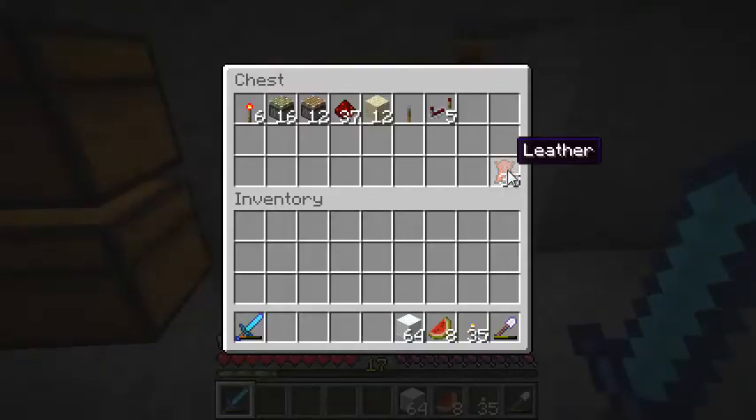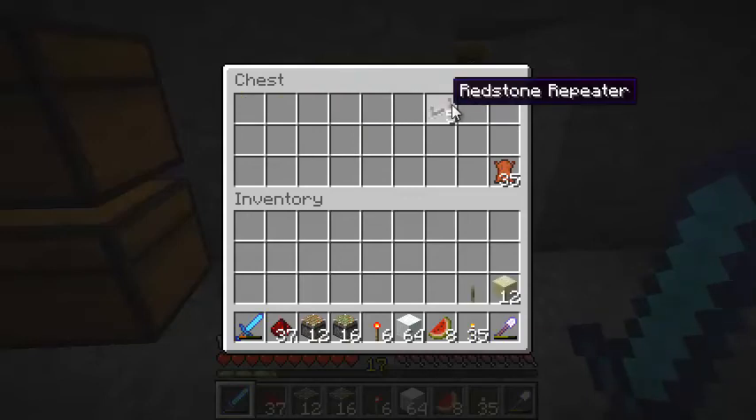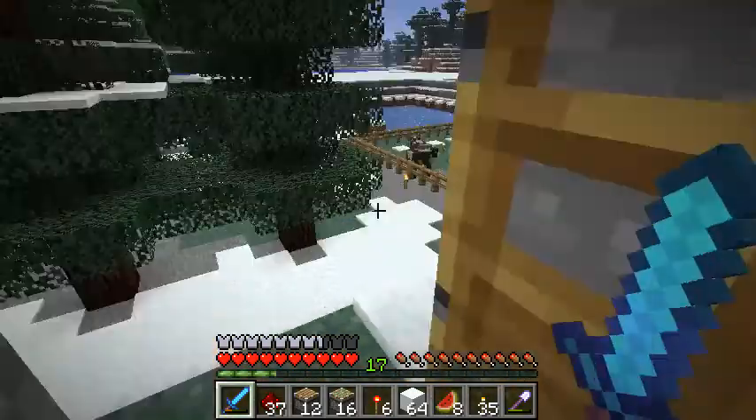We've got 35 strips of leather, but this is what's interesting to me. We have redstone torches, sticky pistons, regular pistons, redstone sand, a leather, and five redstone repeaters. Well, this isn't enough for me to go on. I need to go outside.